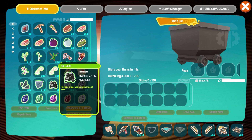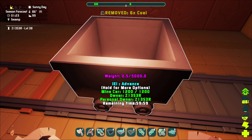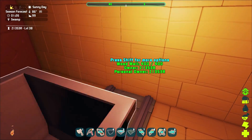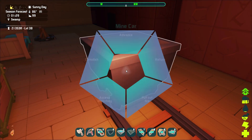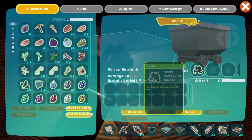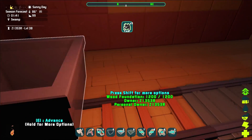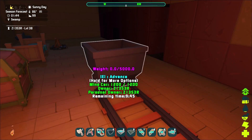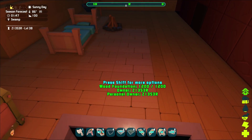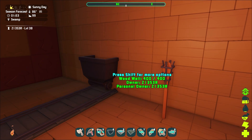How does it move? Let's try fuel — throw some coal in here. Whoa whoa whoa! Access inventory. That's a little fast. So can you not ride it? Whoa. Maybe not.